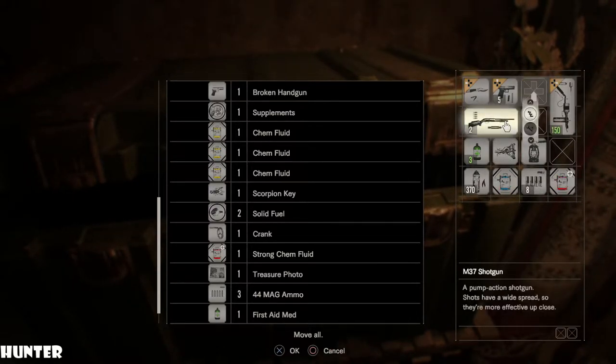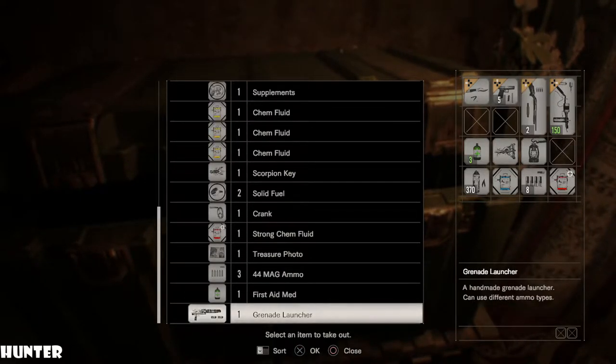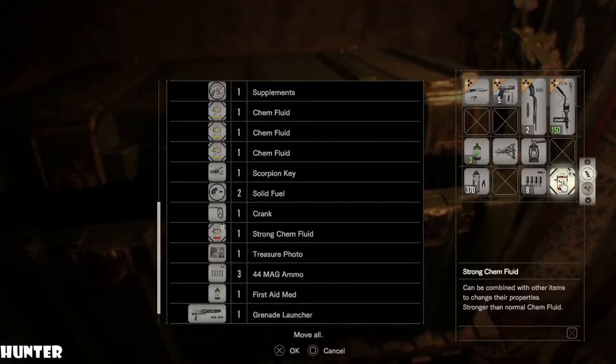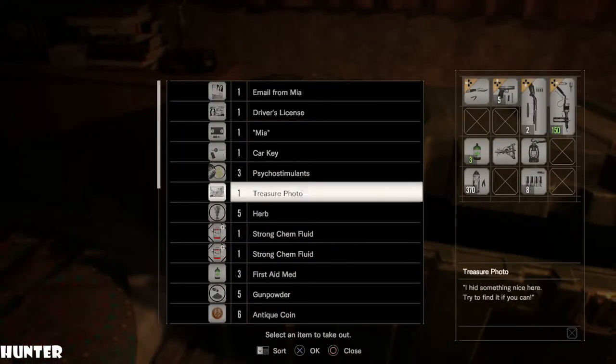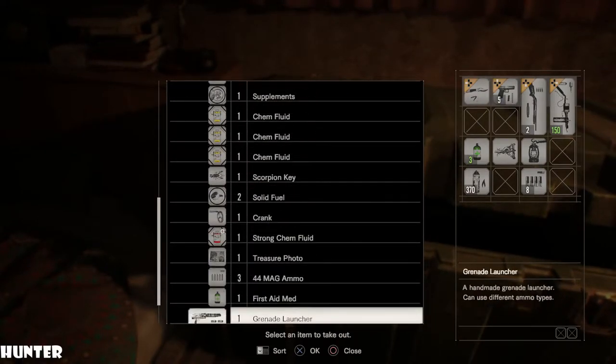We'll put this away. We're gonna put the shotgun away so I can just re-equip it the right way. And the crow key — I don't know if I'm gonna need it anymore. Maybe. Strong chem fluid. I need to readjust my sitting position. Did I have any ammo in here? Besides magnum ammo? That I may have stored just for no reason?